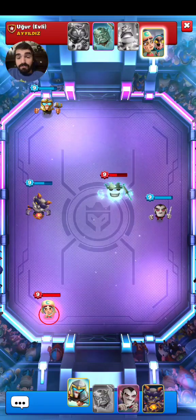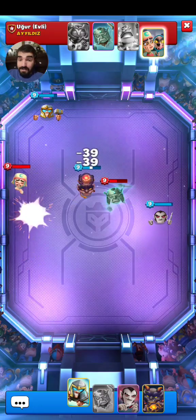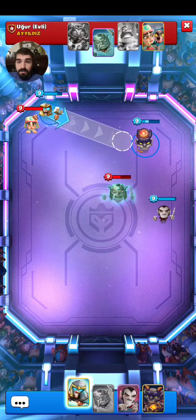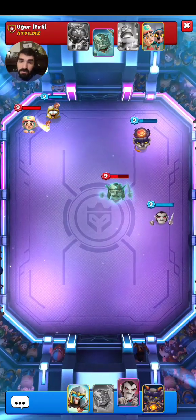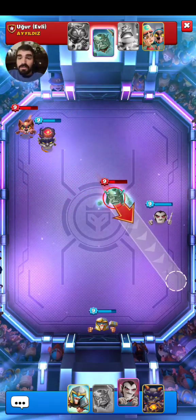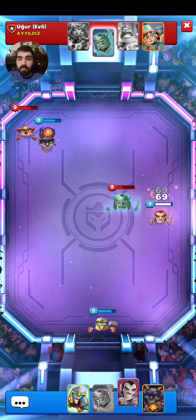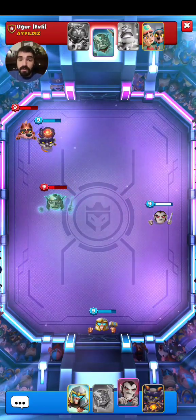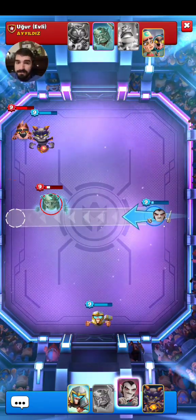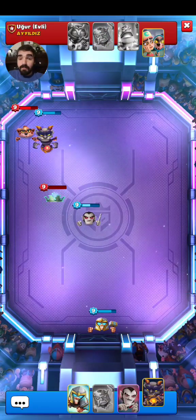I believe it might be best to go after the Werewolf because we don't want her to be the last unit. We can push the Gargoyle toward the Werewolf. Look at that — that was so clutch, such a lucky play right there. Now he's going to multi-hit the Vampire. I think it's best to go for the heal and take out that Wraith once and for all. Heal up the Vampire four times — that was a lucky, lucky play right there.